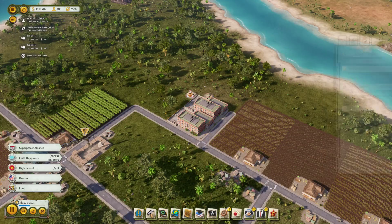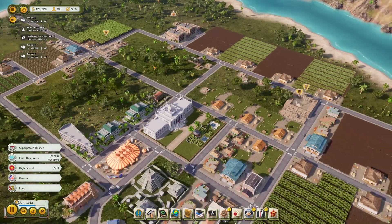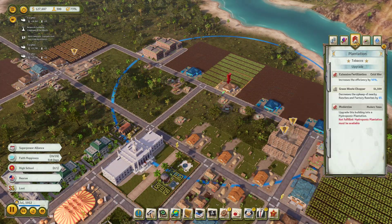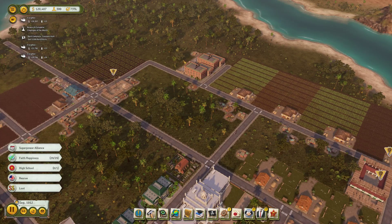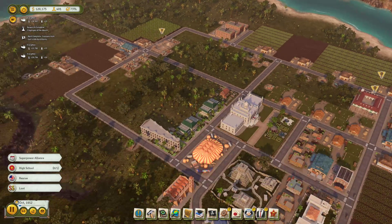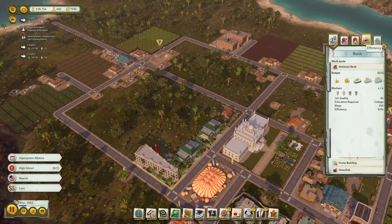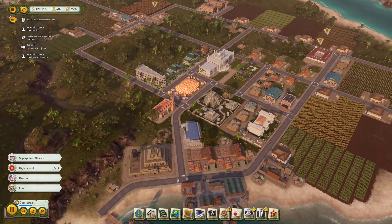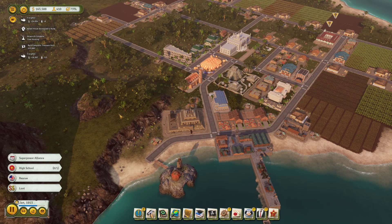We'll make sure to upgrade the second cigar factory to an automated line as well. Nothing sitting with full storage — our three Teamsters offices with double shifts are getting plenty of work done. Just waiting for the tobacco plantations to actually grow. These guys also have to be set to multi-culture, and I'll give them the green waste chopper. Soon we're going to get to the point where our ranches are free — I wonder if I can go negative on maintenance and completely break the game. The bank earns 5% interest up to a cap of 1,000 per month. More banks stack the percentages you earn, but I think the cap stays the same.